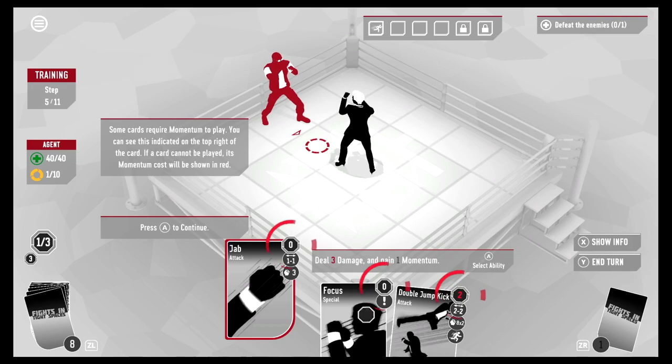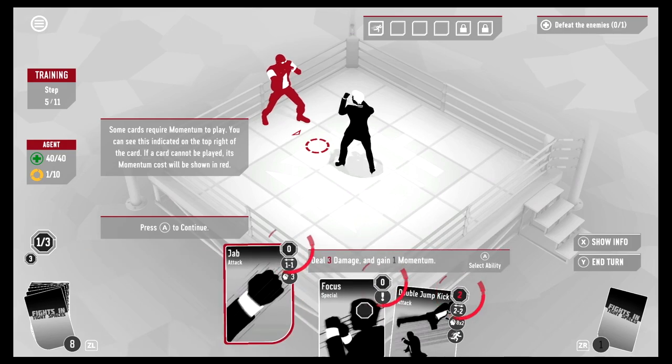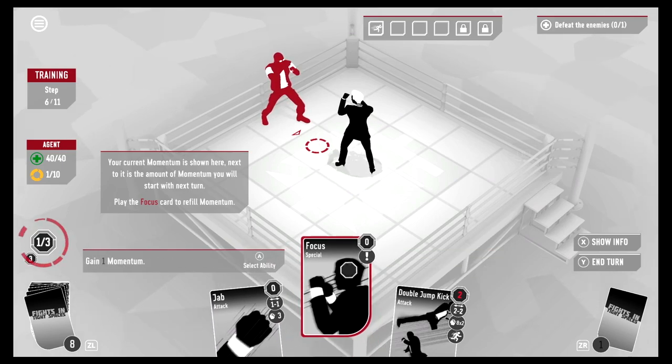Some cards require momentum to play — you can see this indicated at the top right of the card. If a card can't be played, its momentum cost will be shown in red. We can't do that one, but these are zero. Your current momentum is shown here, and next to it is the amount of momentum you'll start with next turn.